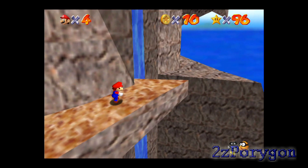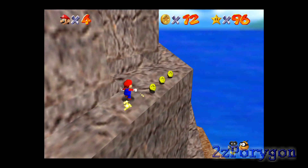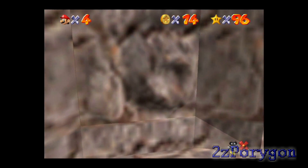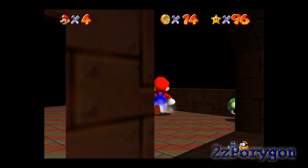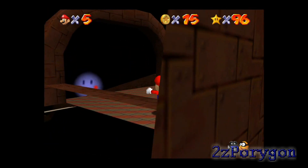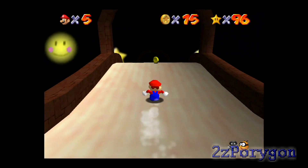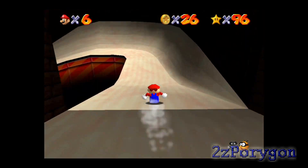Back off, Goombas — I have a mountain to climb. I think I'm gonna jump into this wall; this leads to a secret area of the course, which is a slide. But before I do that, there's a walnut mushroom right here, and a coin on the other side — not that it's even important. Getting to the end of this slide will give you a Power Star.